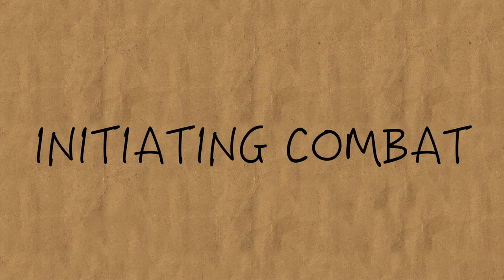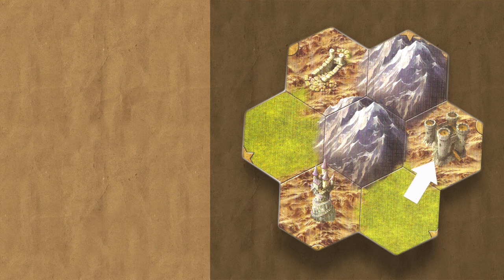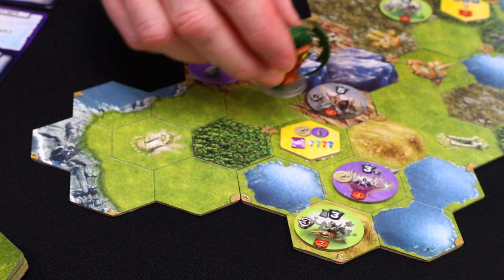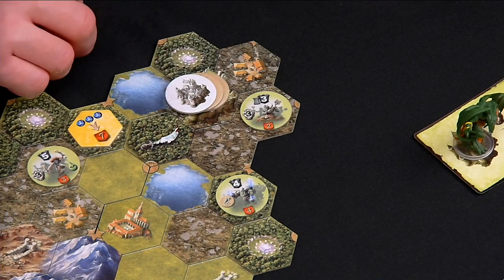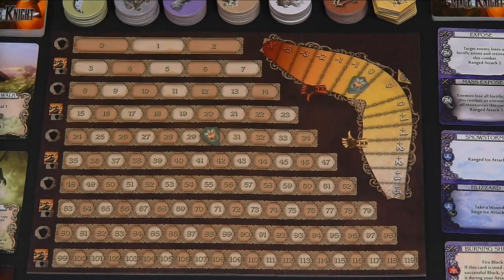Let's first talk about the various ways you initiate combat with an enemy. One way you can initiate combat is if you decide to enter an unconquered fortified site like a keep, mage tower, or city. As soon as you do this, you initiate an assault on the defender or defenders that protect that site, and you also lose one reputation, as the citizens of the kingdom frown upon this.